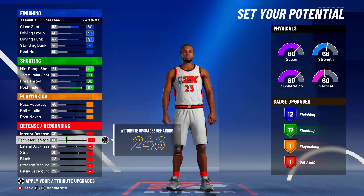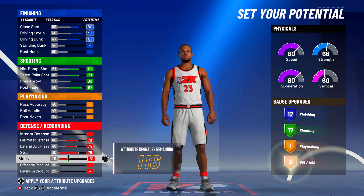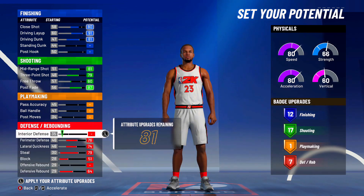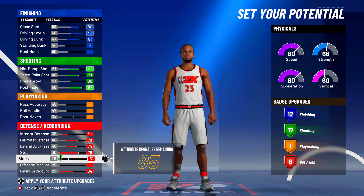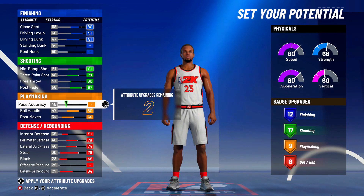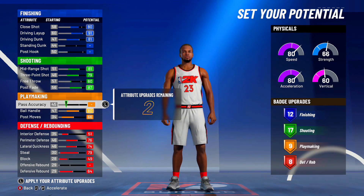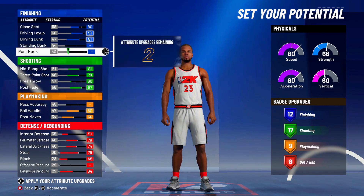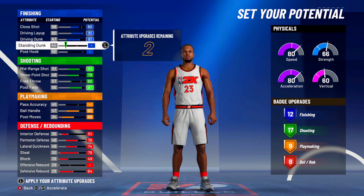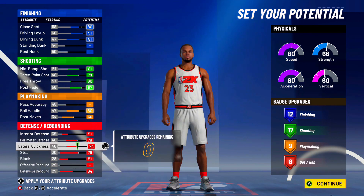Post fade, good shooting, good three-ball — solid, everything looks good. For defense, max out everything on defense besides offensive rebound. Do not max it out. Y'all just want to have enough so you have eight defensive badges and no playmaking badges. Y'all will have two points left — you can put them wherever you want: close shot, shooting, free throw, pass accuracy — whatever.